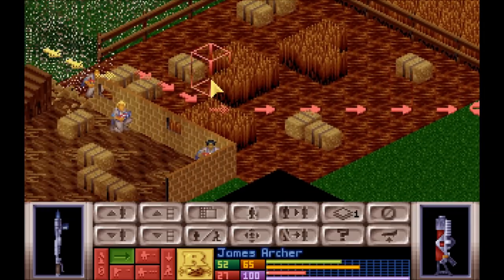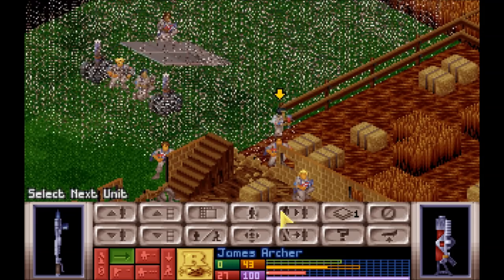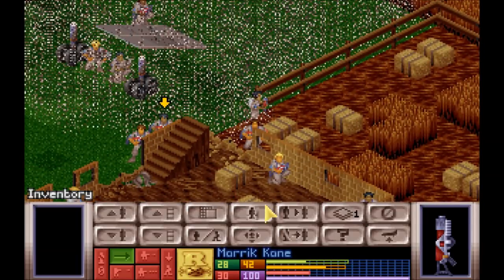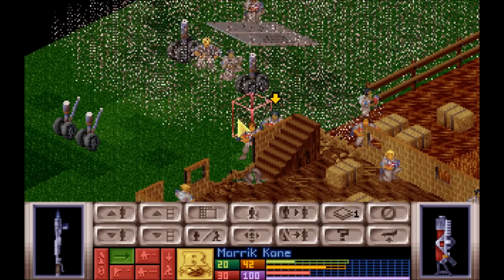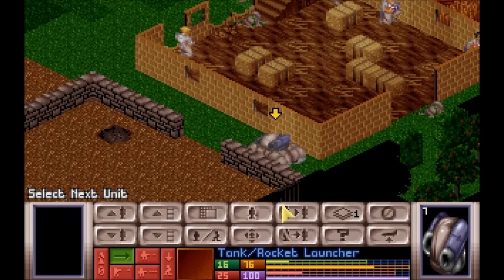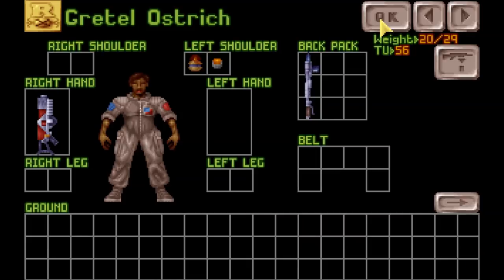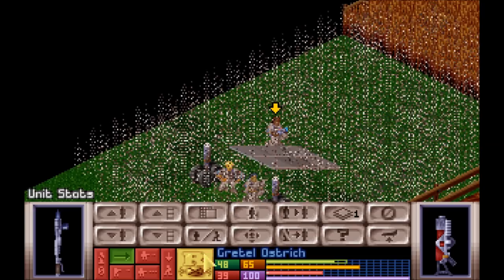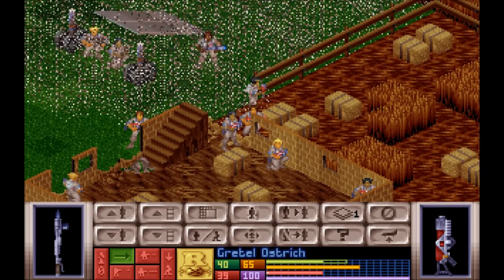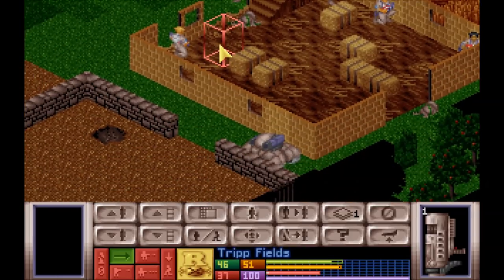James Archer is going to have to be the one to lead the charge into the alien UFO. He'll stand there behind that bale of hay for now. Mark Kane can come up here. Kane, you will actually be helping your friend Archer lead said charge. I'm sure you're grateful for the opportunity to prove your mettle. Gretel Ostrich, let's send you with them — you have pretty good reactions, so in close quarters, you may be able to help. Those three are going to be our forward deployment squad.